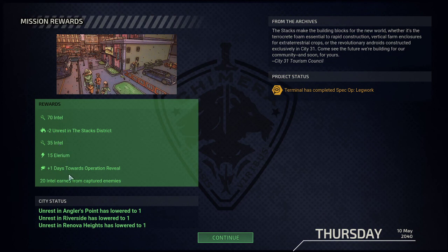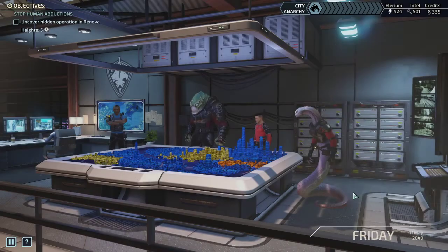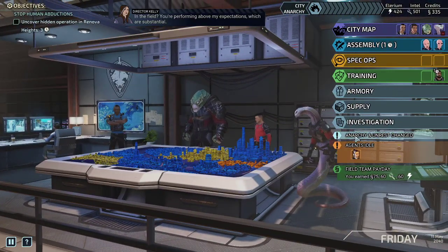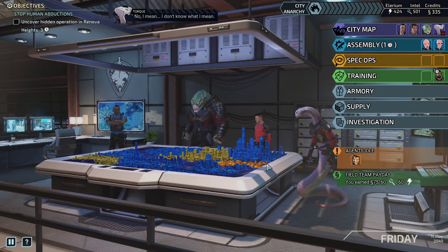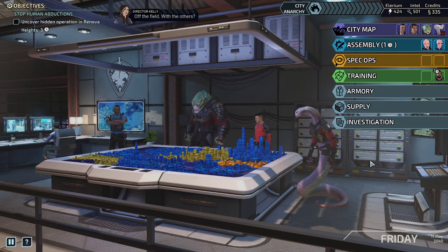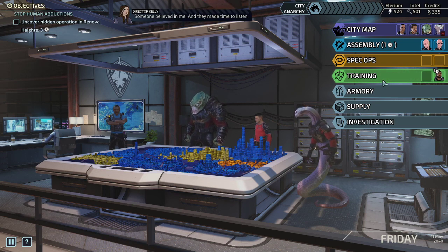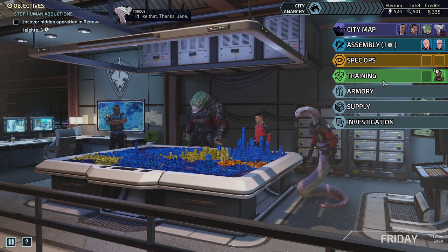70 intel, 100 intel, 50 Nelerium, and 120 intel — wow, that's a lot. We can buy the entire black market. Then we get a character dialogue — Torque is having a rough time off the field with the others. Jane tells her she's performing above expectations, and shares that she used to push people away too because she feared losing teammates. Someone believed in her and made time to listen. Character development right there — are you going to start wearing sweaters? Fight your tongue.